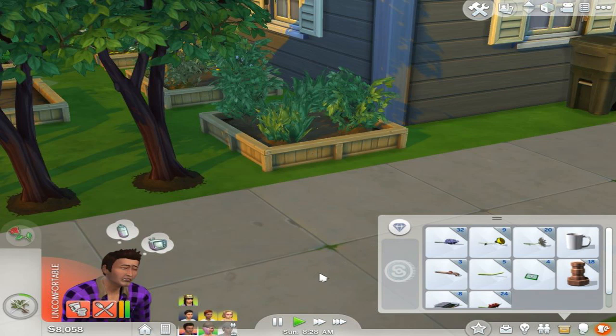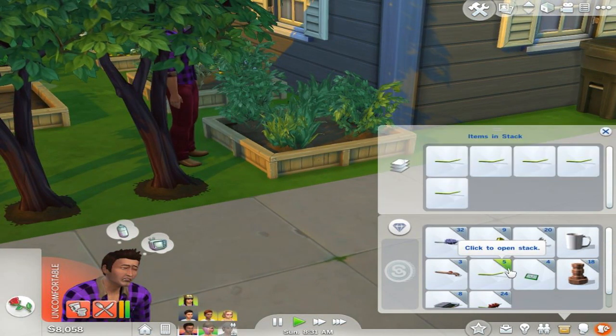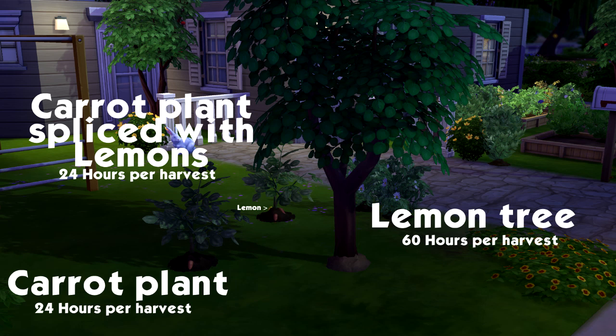Plants take anywhere from 24 to 96 game hours to grow and produce their fruit, flower, herbs or spices. The game uses the base plant as the timer. For example, carrots take approximately 24 hours to get to a full harvest, so you plant this first. You can then graft from a lemon cutting to the carrot plant, which would normally take 60 hours to produce a full harvest. Since it's using the base plant of the carrot, this timer is brought down, producing lemons at the same rate as carrots.